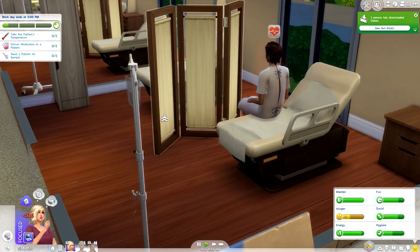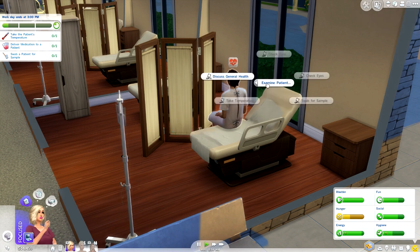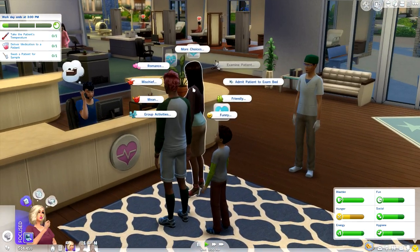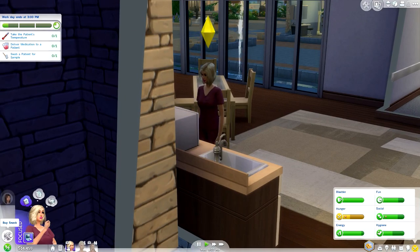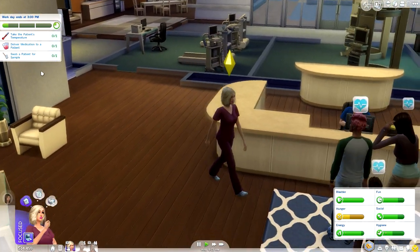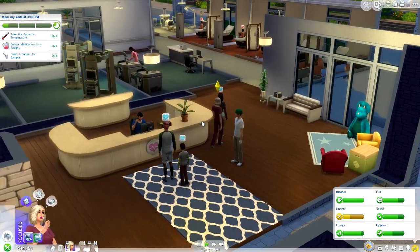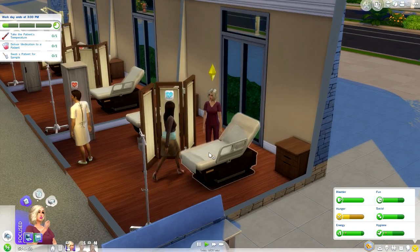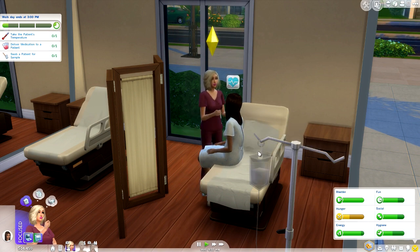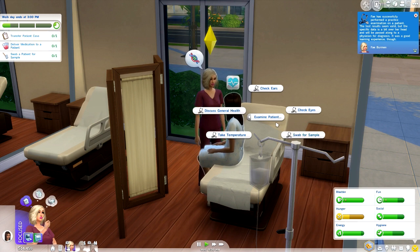Did you guys hear about this? I totally tweeted it and I'm so excited. There's a person working on a mod where your Sims can actually go to school, which I think is brilliant and we've needed for a while. Similar to how Sims go for their work days with Get to Work, it's almost the same thing - you'll have tasks to do during your school day. I think it would be so fun to develop Sims more character-wise and feel more immersed in the game. I can't wait for it to come out!